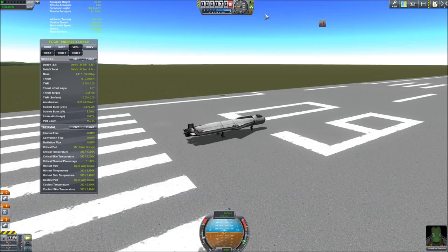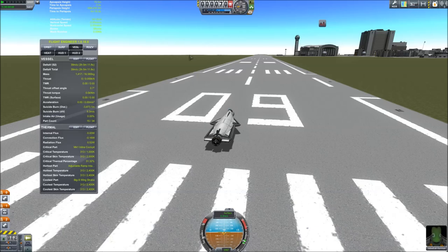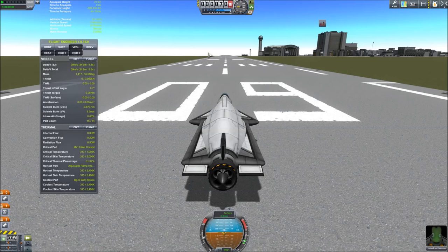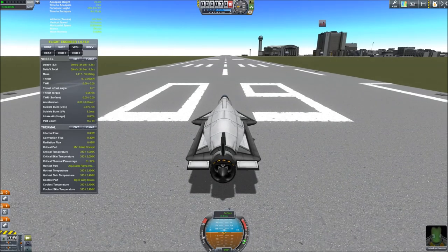One more thing I almost forgot — we need to include a pilot. Let's have Jeb teach the lesson today. When craft load in KSP they like to start rolling on the runway, so it's a good habit to turn on the brakes right away. You may notice I have a couple of mods that are very useful for flying SSTOs — I'm going to fly this as if I don't have them, so people playing along without mods will be fine, but I might make reference to them to show how useful they are.